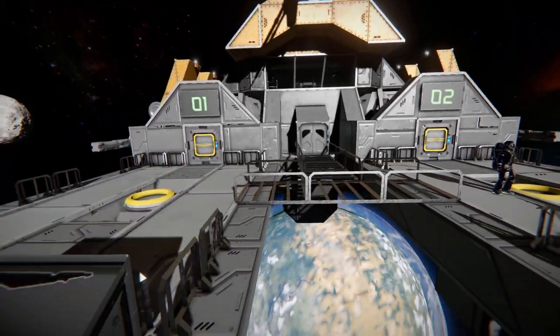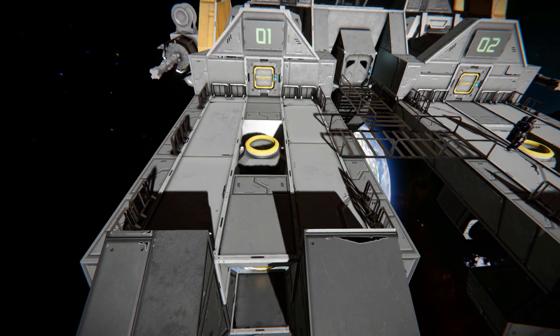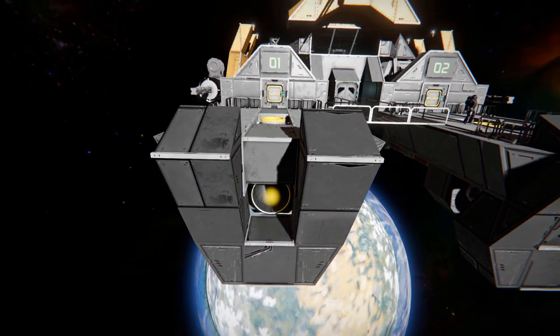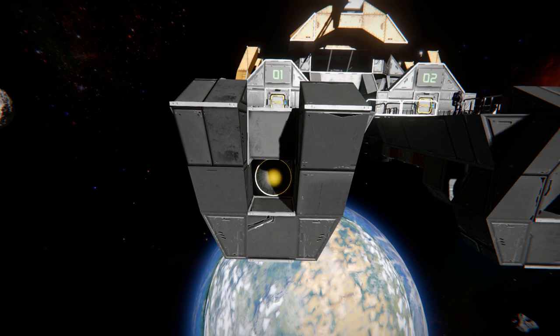Coming over to this one I'm not currently standing on — this is what each landing pad looks like. Our unfinished cover walls go around the outside, and there is the connector in the middle. Pulling away and coming over to this section, we've got our hydrogen thruster to help slow this thing down, as well as a bunch of steel blocks to absorb damage and protect your precious mining ships.